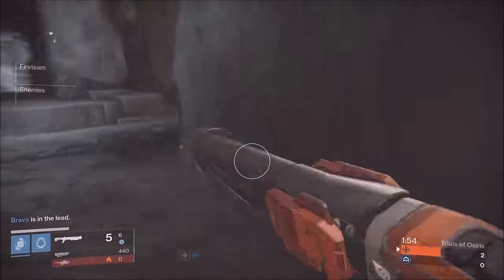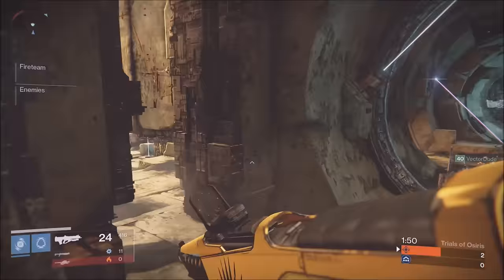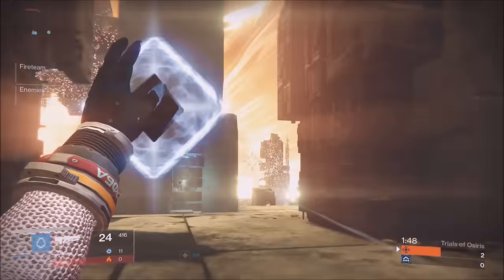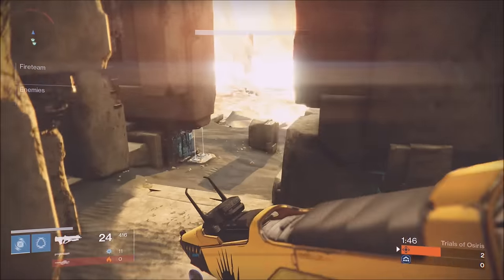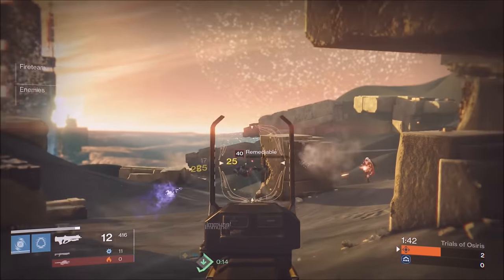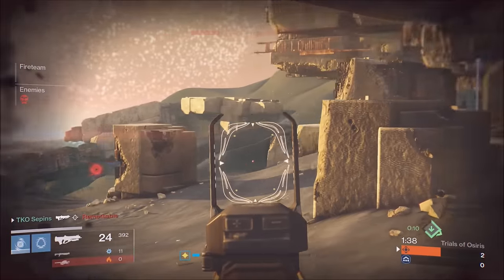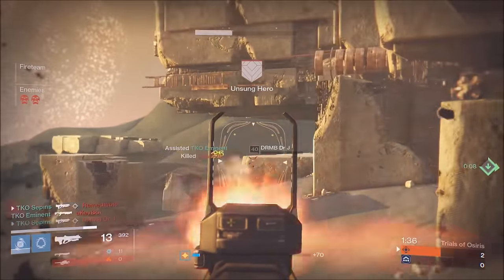Number three: be verbal about special ammo and your team's supers. Special ammo is so important in Trials of Osiris. Please make sure at the end of the round you are running over to the special ammo crate and getting that special ammo — not only for you but your team as well. You may have killed the other team before the special ammo even came up, so they don't have it.